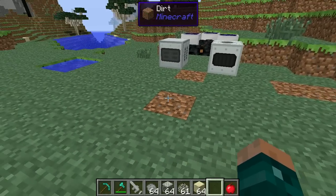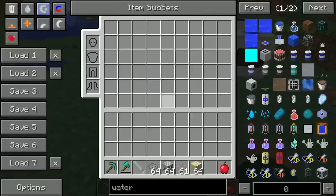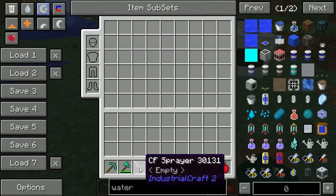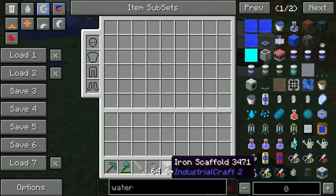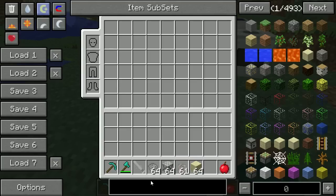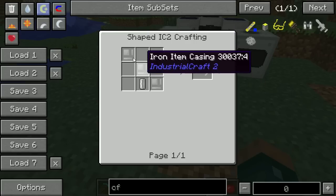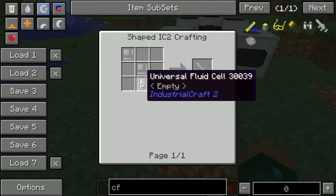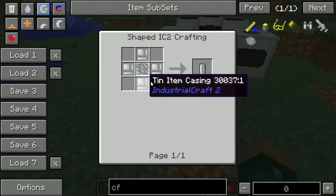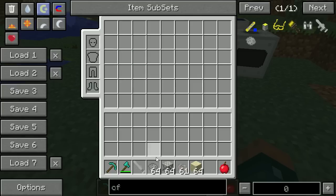To make reinforced stone you need three things: a CF sprayer — CF stands for construction foam — CF powder, and iron scaffolding. The CF sprayer is just iron item casings, which are pieces of iron hit with a forge hammer, and a universal fluid cell, which is iron item casings and a glass pane. That's really easy and cheap to make.